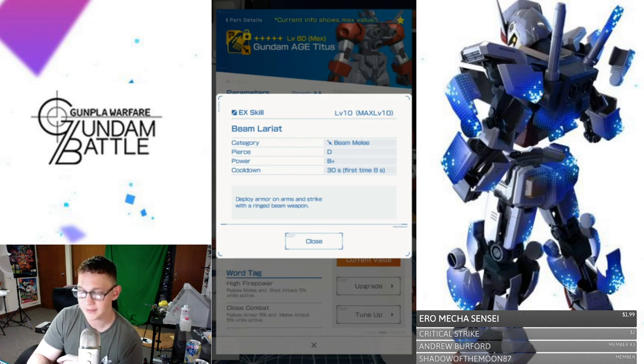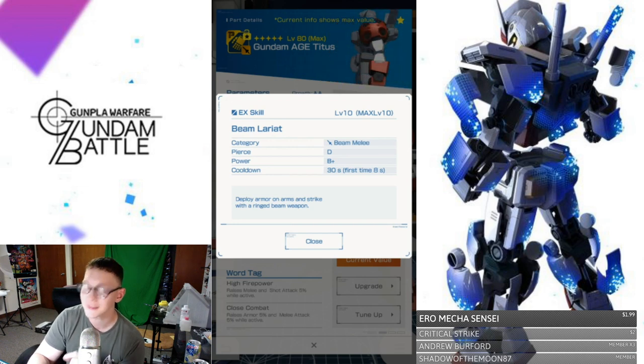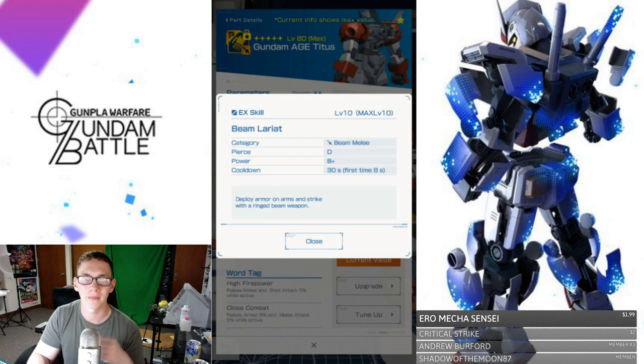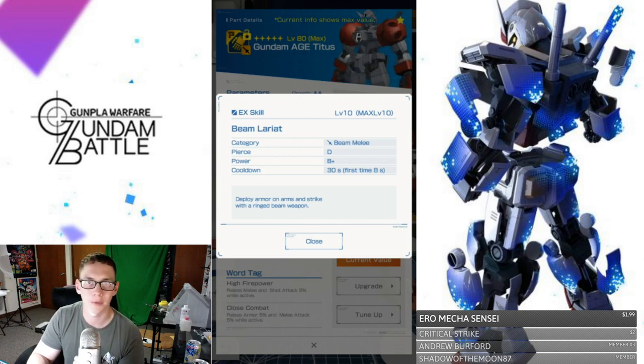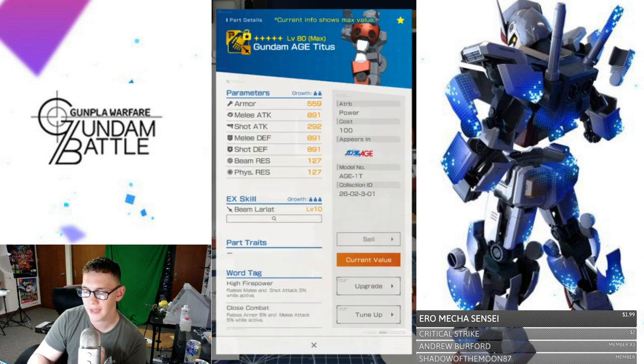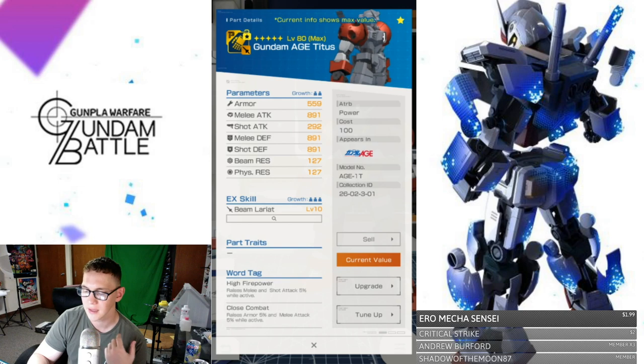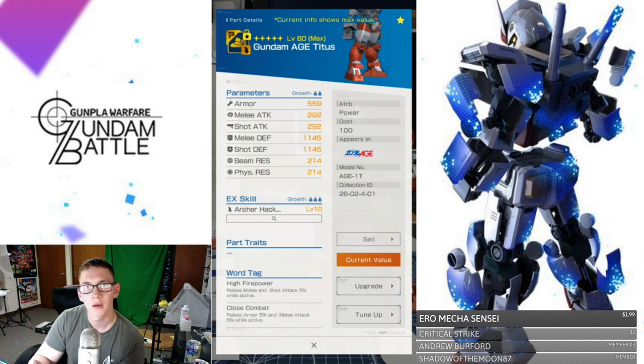The cooldown is going to be 30 seconds, which is super fast — you're going to be pulling off a lot of these attacks throughout the entire battle. And the first time is going to be an 8-second wait, so pretty much right at the start you can tag up this EX skill and hit your opponent. For the parameters, you're going to have a pretty decent armor. Your melee attack is going to be the highest, matching with melee defense and shot defense. The beam resistance and physical resistance is still going to be super low, which kind of sucks. But you get a little bit of shot attack — I'm pretty sure your shot attack is going to be helping your Beam Lariat.